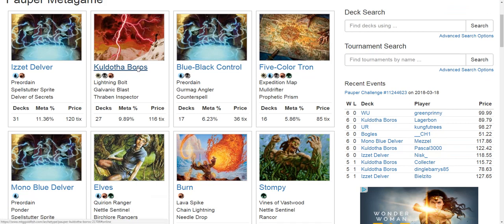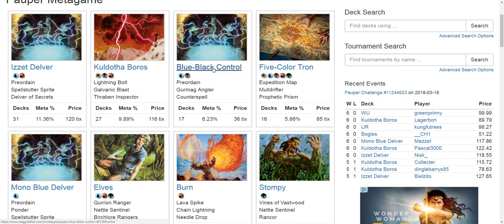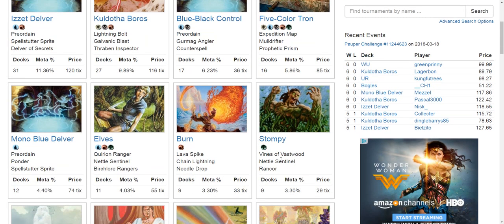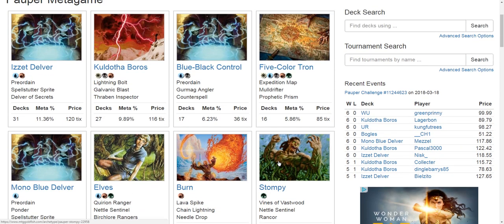Coldothoboros is winnable but not a slam-dunk matchup. Same for Izzet Blitz and Mono Blue Delver — I like playing Blue Black in those matchups, but Izzet Delver and Mono Blue Delver are very good decks that can always come back. I would rather be playing Tron than Blue Black Control in that type of situation. Against Elves and Stompy, if your removal doesn't line up correctly or you draw too many counterspells early, you can easily lose.